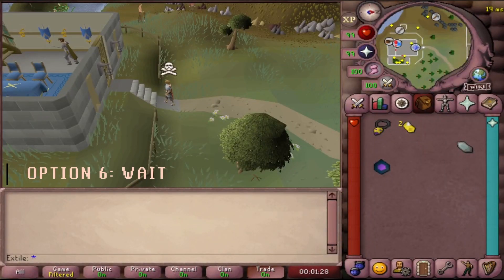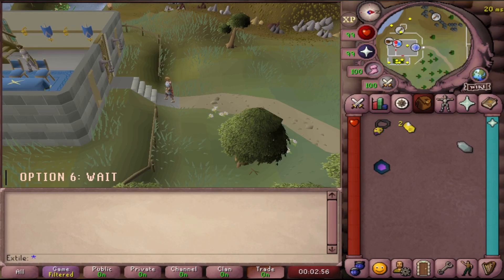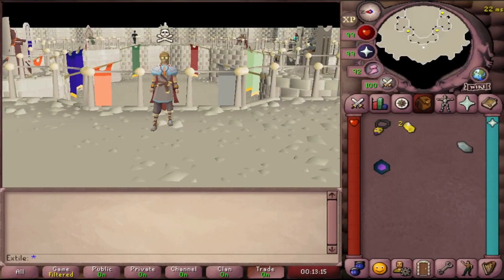Option 6: Wait. This option is the easiest of all of them, but you do have to wait 20 minutes. This is a good time to stretch your legs, count your spades from PKing, or text your mom and tell her that you love her. It is Mother's Day after all — but that's all I've got for you today. See ya!